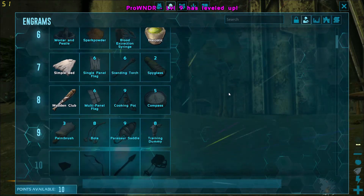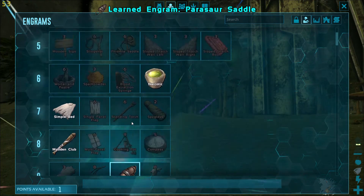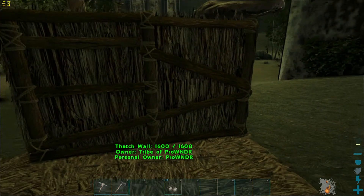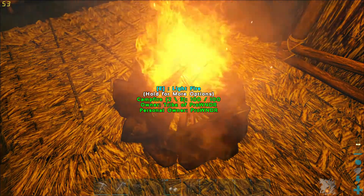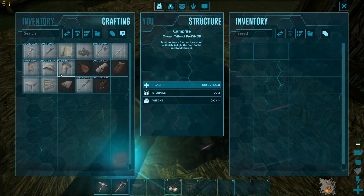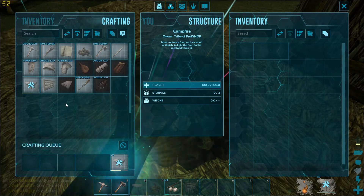I'm going to level up weight this time. I'm going to get the parasaur saddle engram — once I knock out a parasaur I can put narcotics and stuff into it and tame it. Parasaurs tend to be pretty fast and are pretty decent first taming animals. I'll make two of these saddle recipes and see how much I have left from there.